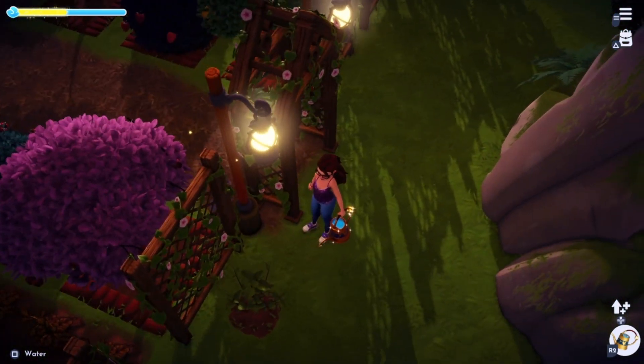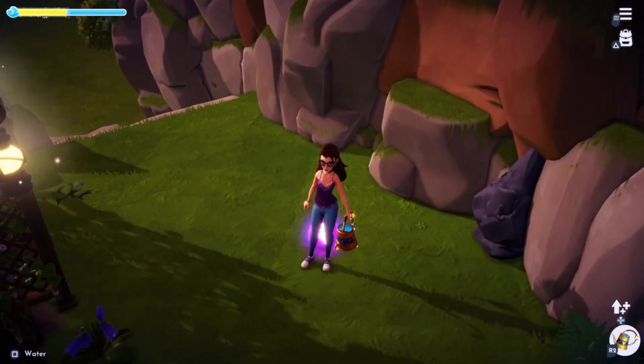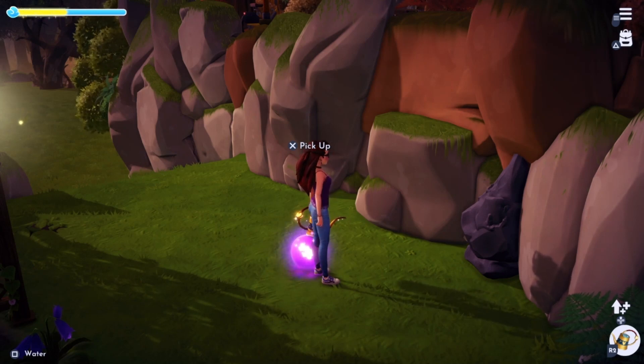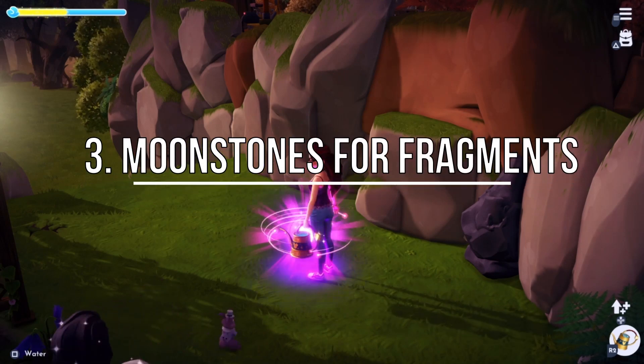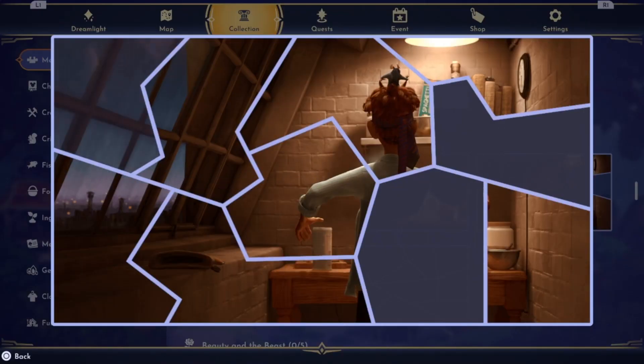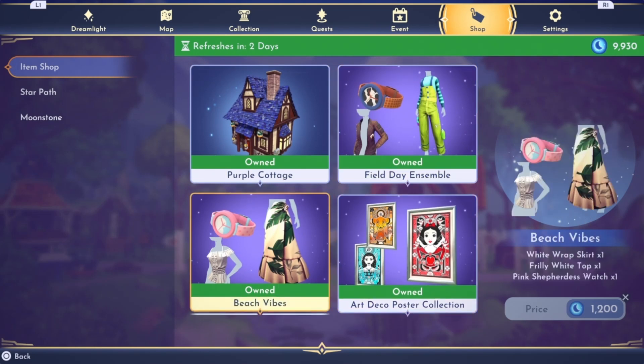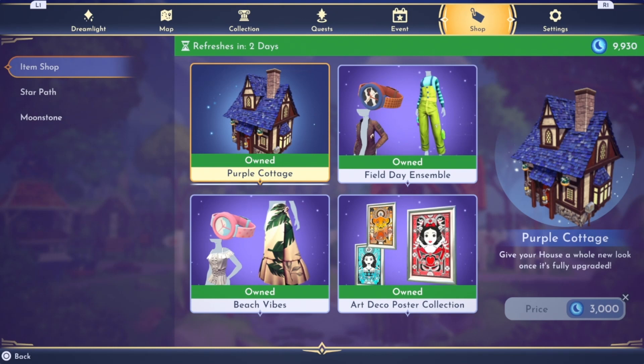The next suggestion: a lot of us know that memory fragments, if you already have them, will spit out coins. I think it might be a better or cooler idea to give us moonstones instead of coins. The reason I'm saying this is because Disney Dreamlight Valley has now implemented the premium shop, and you need moonstones to purchase items there. I know a lot of folks do not want to spend actual money on these items, so giving us an extra way to get moonstones besides the once-daily chests would benefit a lot of players.